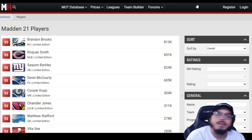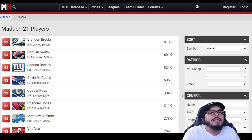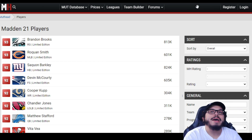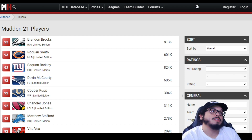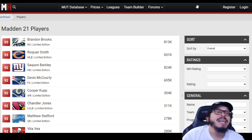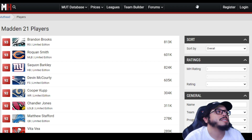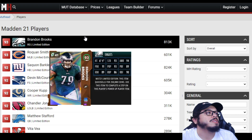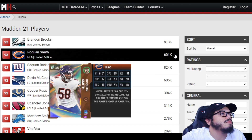Game changer packs, all-pro packs, whatever packs are out in stores — team of the week, whatever the case may be. The point of them is not to have them overpopulated in the market — it's limited for a reason, limited time cards. Sometimes EA picks some good names. We've got Saquon Barkley as you can see by the list of cards that already came out. Here are the two guys that came out today: Brandon Brooks and Roquan Smith.